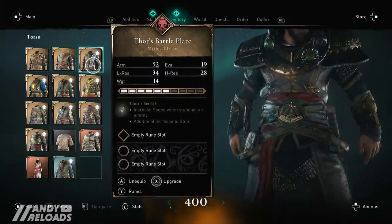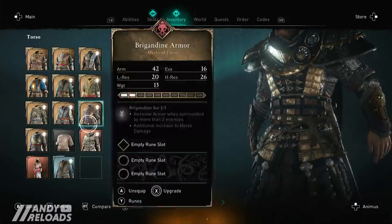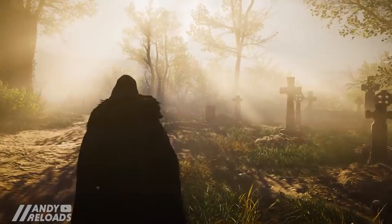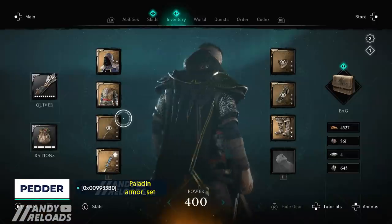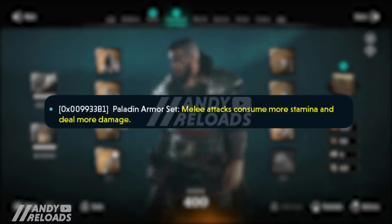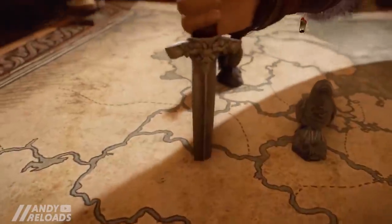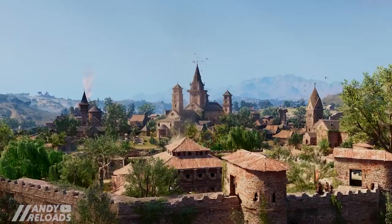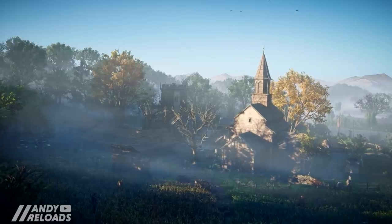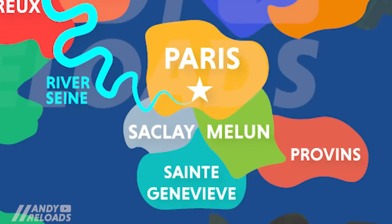Pedder has found clear references to three more armor sets that look like they're going to be appearing in the Siege of Paris DLC: the Paladin, the Reaper, and the Bellatorre armor sets. Starting off with the Paladin set, the overarching stats state that we'll be consuming a lot more stamina when equipping it in exchange for dealing more damage. It also states that we'll be able to pick this armor set up in the region of Melun in Normandy, which is good news as Melun was actually a region that Pedder found in the game files months ago.